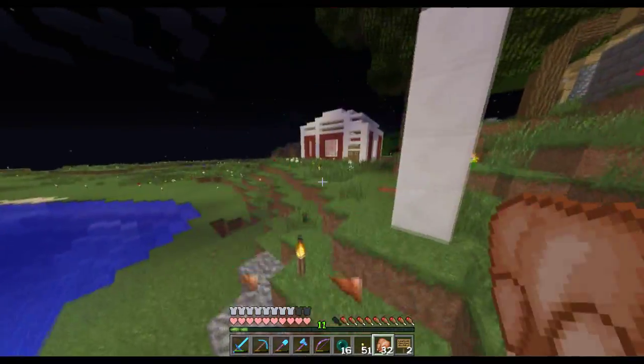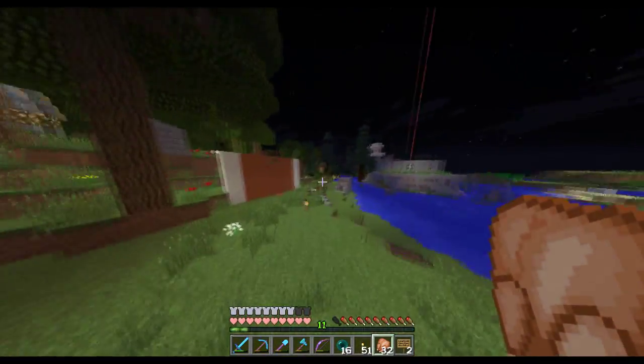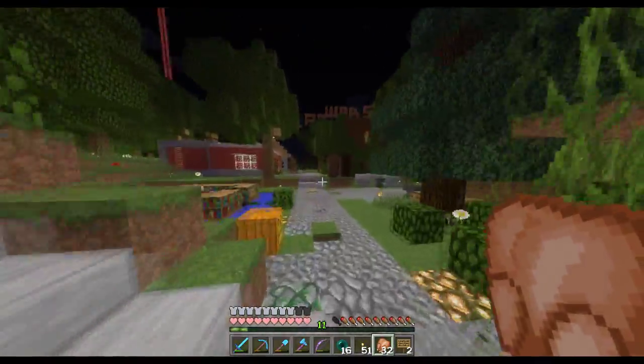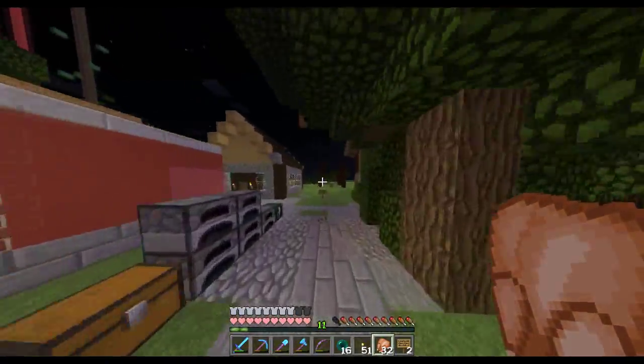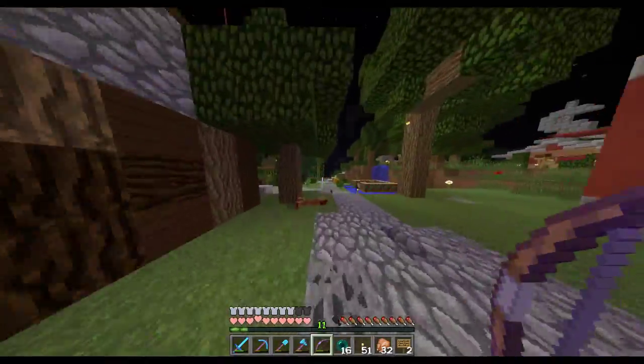Thanks very much for watching this episode of Volt SMP. If you enjoyed this episode, make sure to click that like button. If you wanna see more, hit that subscribe button — it really does mean more than you think. Help me get to 400 subscribers by the end of the year. Anyway, see you guys later. Oh, I saw the creeper over there — come over here, you little fool. Little green penis. Alright, see you guys later.